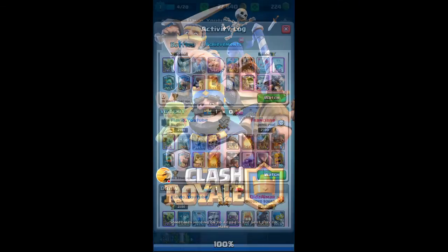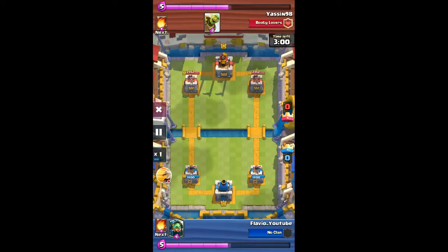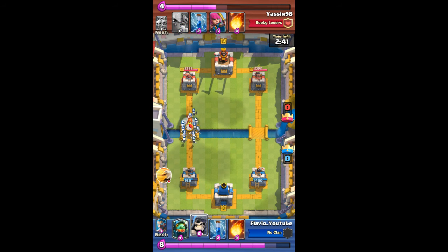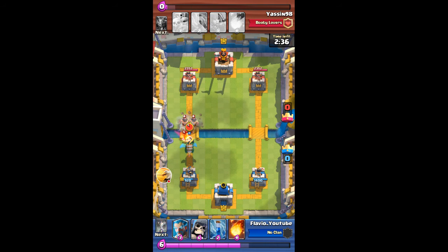That was the second game. Now for the third game against another level 8 — I don't have a good starting hand. He throws in the goblin barrel and I have to use skeleton army to counter. He plays the goblin barrel in front of the tower and I place my skeleton army behind the tower, which is the reason why the goblins got a lot of hits. He's using the valk to counter my skeleton army, so I throw in the inferno dragon to take out the valk.